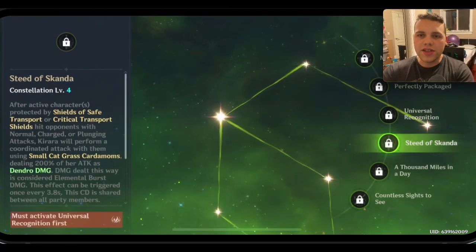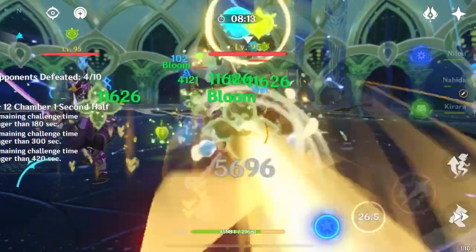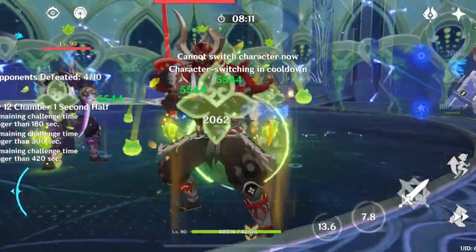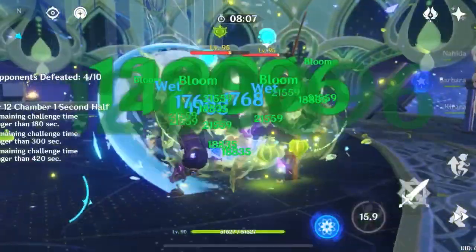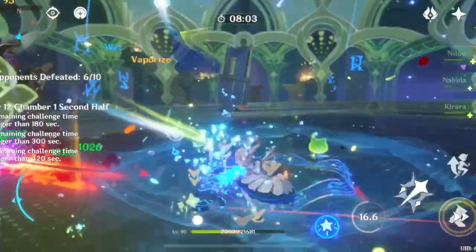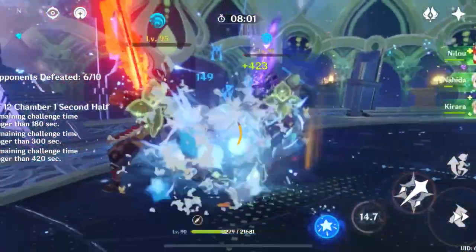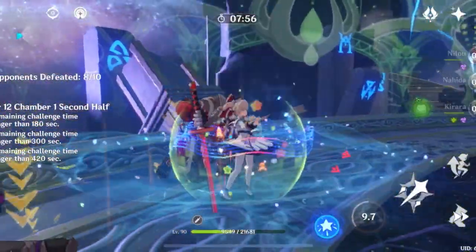Regarding her constellations, I predicted that you would really need her C4. I have not wished for it and have not activated it. I don't think you absolutely need C4 for this character to work in really any team, except for when she's being off-field in a Nilou team — and even then, you can get away without her C4. However, it does require very strict rotation management.